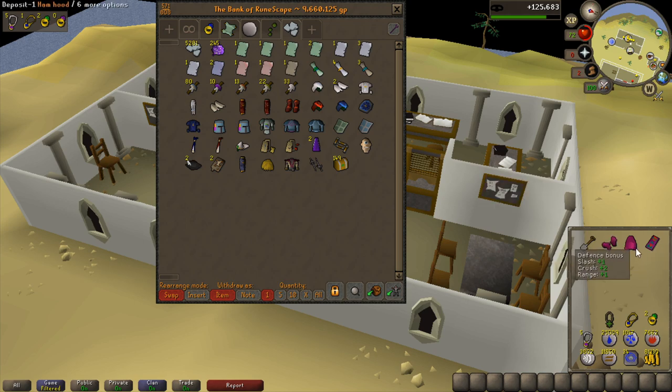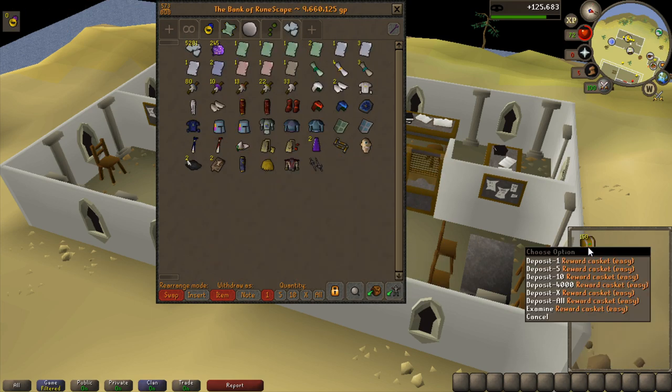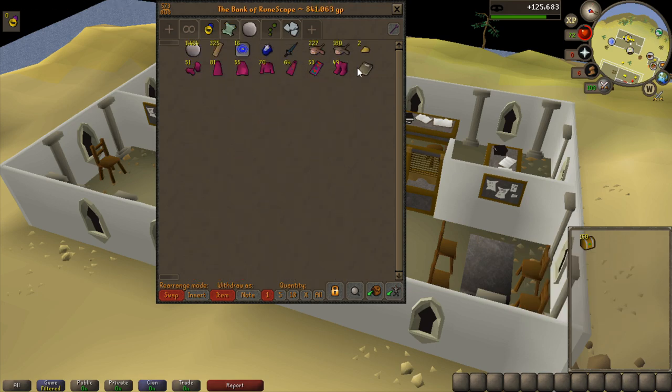At 125,000 experience I got my last target — number 150. Time to put the last casket into the bank along with the HAM robes. 150 easy clues — that looks so good in the bank. Let's take them all out. I'm not going to open them just yet.